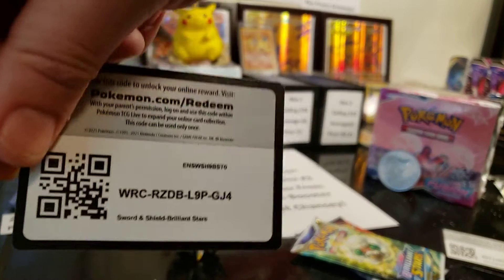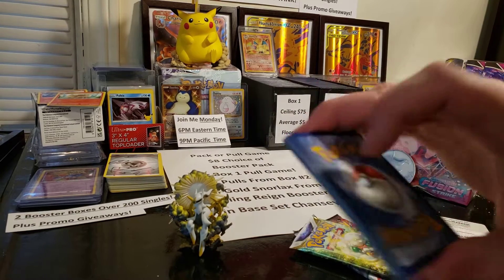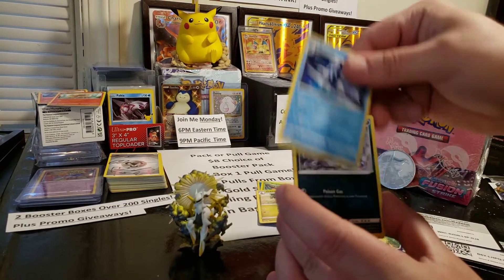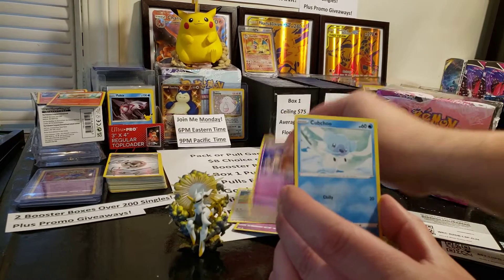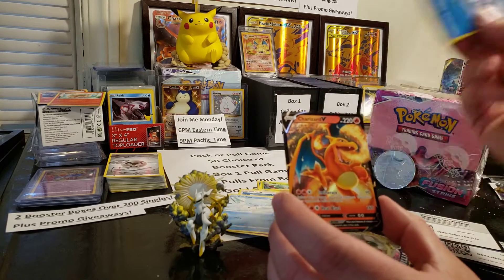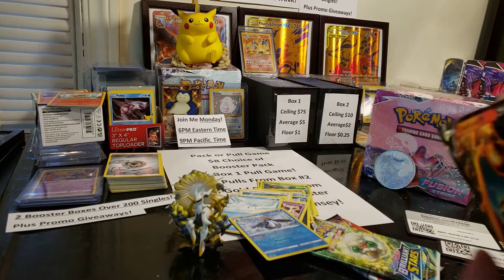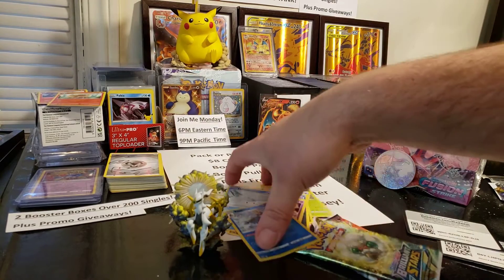There's the code for that one. Four to the front. We've got a Water Energy, Tropius, Fracture, Beretic, Grimer, Duskal, Farfetch'd, Dedenne, Cubchoo, Empoleon Reverse — and we've got a hit back there. Ooh, Charizard V! Nice card. Let's get that sleeved up. We've got a Charizard pull!